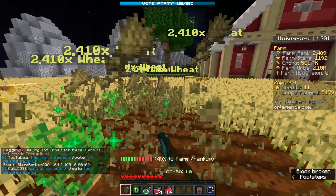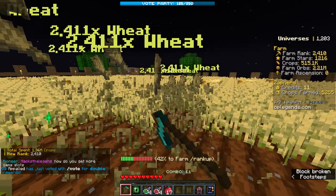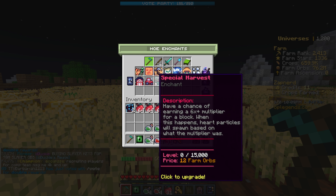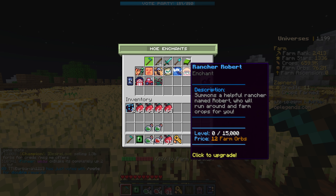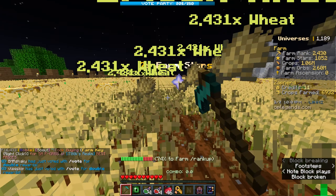Look — there's a chicken running around breaking the crops! This is by far my favorite game mode on OP Legends. We have 76 million farm orbs, so we're going to buy Rancher Robert — a helpful rancher named Robert who will run around farming crops. Let's buy 582 levels of that.